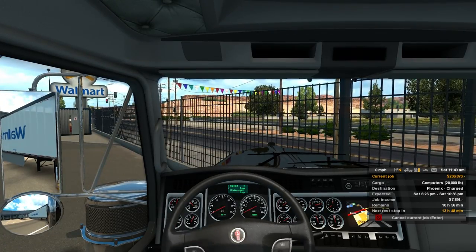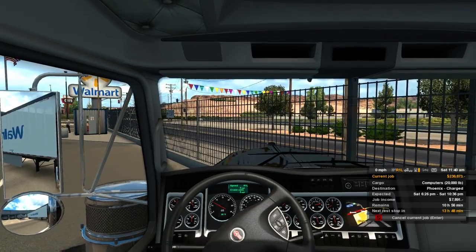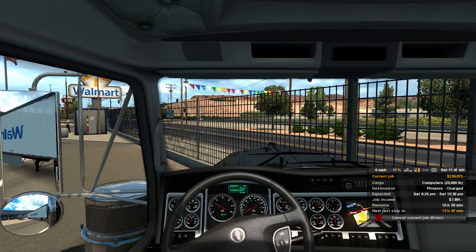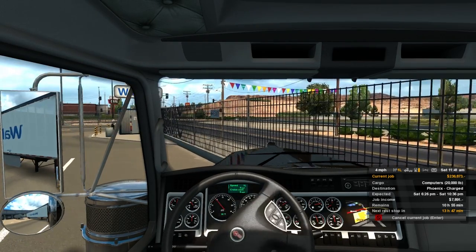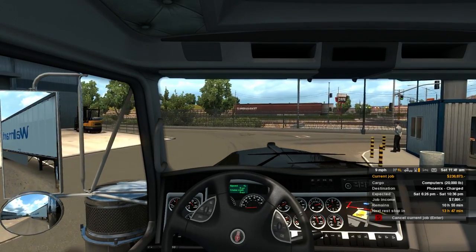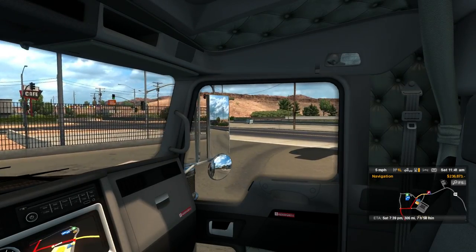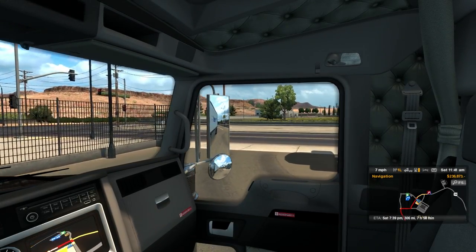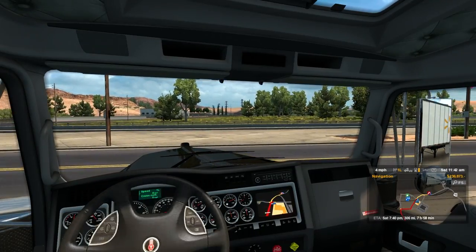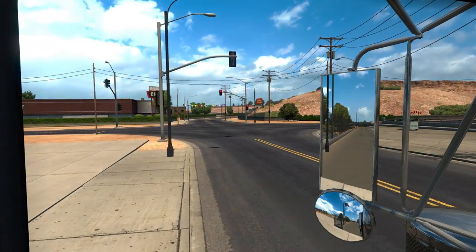Oh god, I didn't think I was going to hit that pole — didn't think it was actually going to be that much in the way. The bull bar kind of caught it. I really thought I was going to clear that but I didn't. So we'll be making about $7,800 and we have about 10 hours to complete the job. The trip itself is going to be relatively short — 306 miles, seven hours and 58 minutes. Should be getting there around Saturday at 7:40 p.m., and it's currently Saturday at about 11:45 a.m.